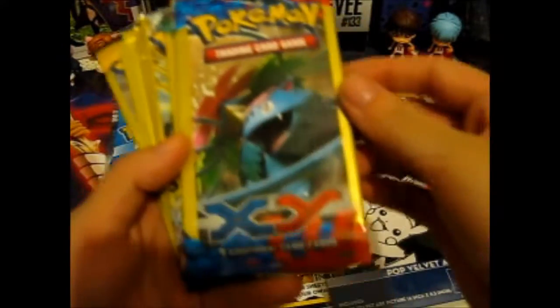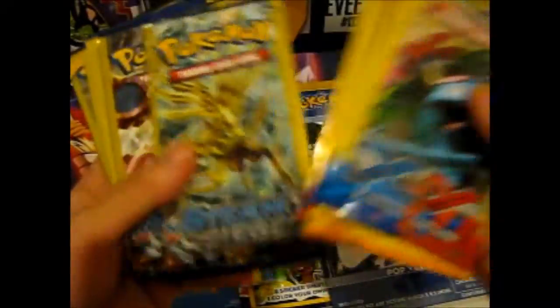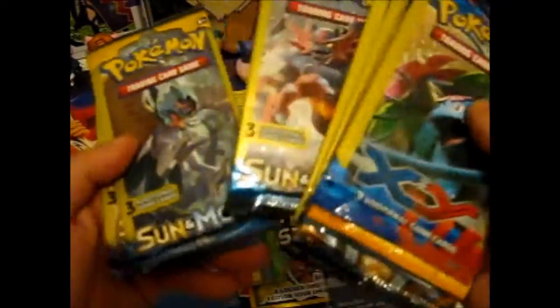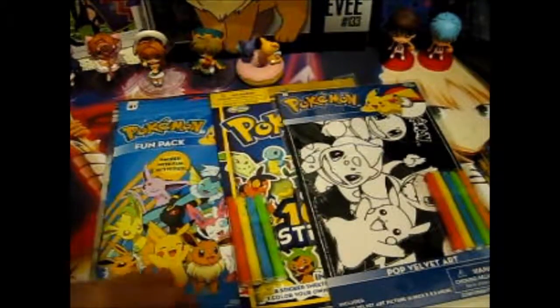So here we have Dollar Tree packs. We have XY Base, Flash Fire, Furious Fist, Steam Siege - two of those, two of Evolutions, two of Sun and Moon, and one of Sun and Moon Guardians Rising. This should be interesting because there's only three cards per pack.